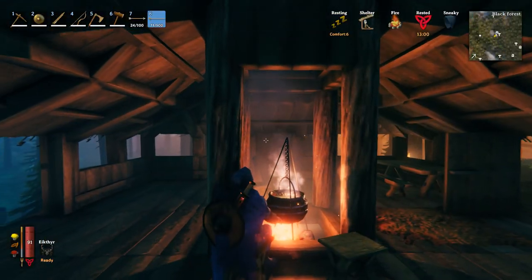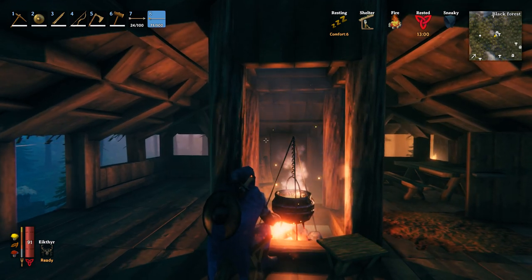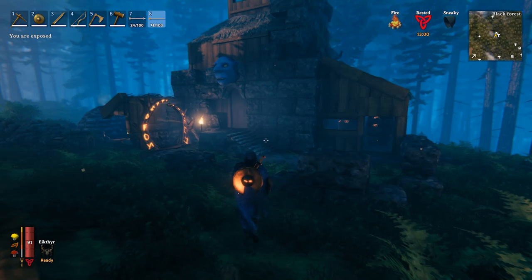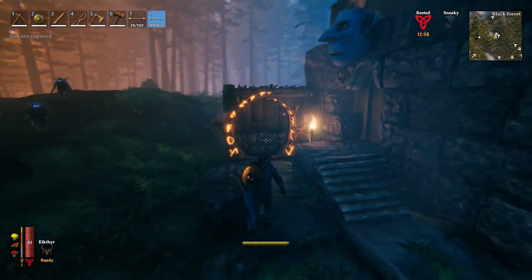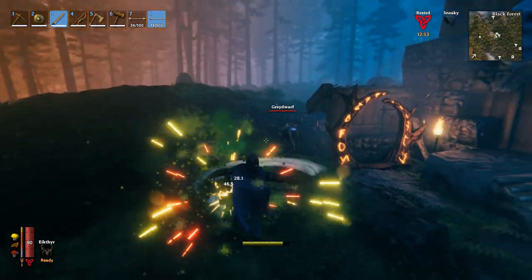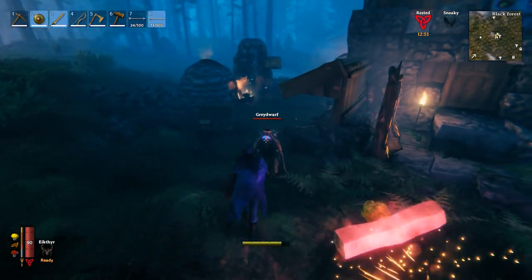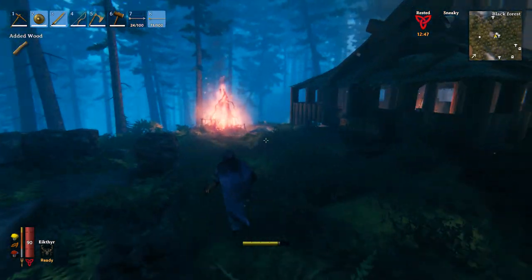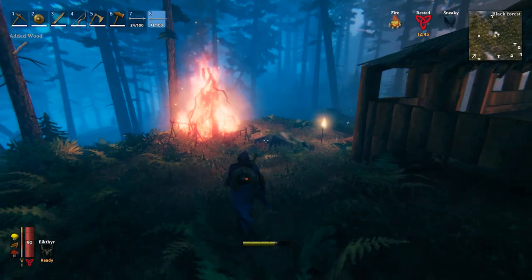I'm just chilling in our base right now. We just cooked some sausages — seriously, these are so delicious. I will show you all these things in the future. We even have a portal to a very cool base, and we are actually getting raided by some great dwarves. Let's take care of them very quickly. We're gonna take down Eikthyr.